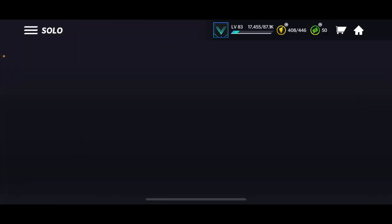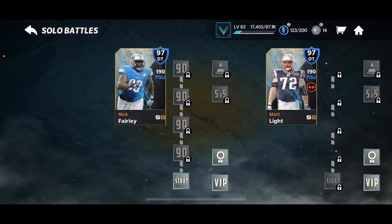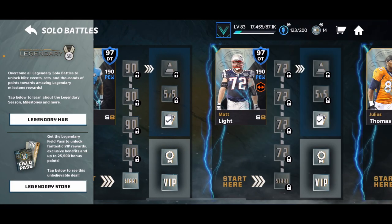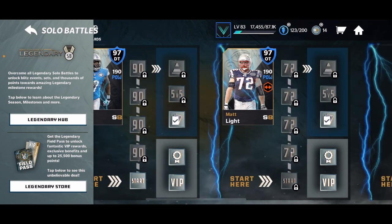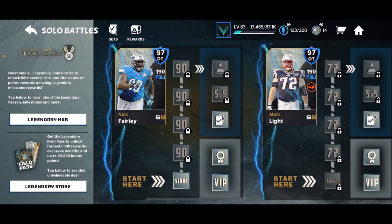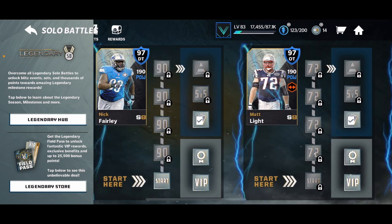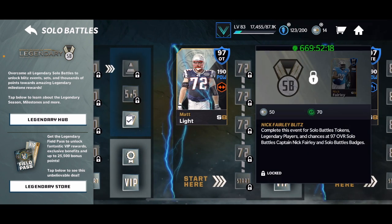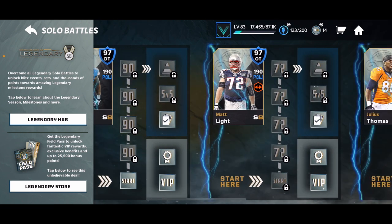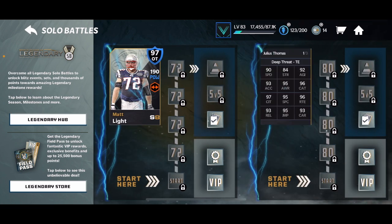Let's take a trip over to solo battles. It's like the same thing — you have some stamina, and every day you play and claim your points. If you buy the field pass you can gain some other points, and those points are crucial. As you play and unlock the blitz events, you can get solo battles badges there. You need 20 of those to get one of the 97s.